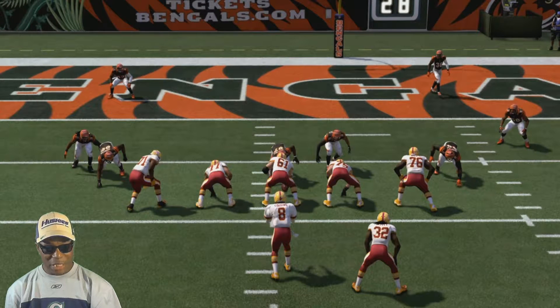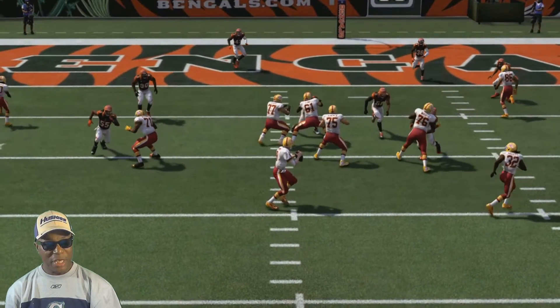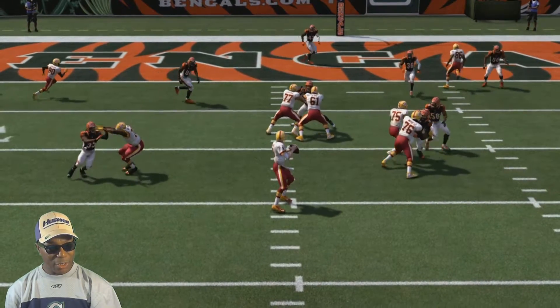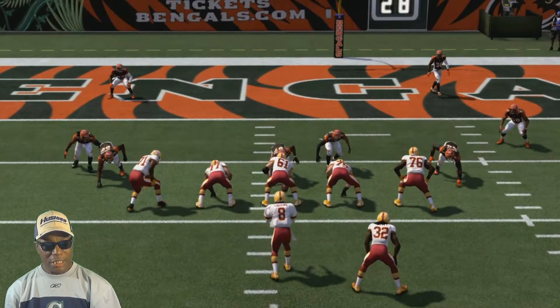Another thing I want to focus on in this play — look at Trent Williams, the left tackle. Watch him play — he plays this defensive left tackle perfectly, protecting Kirk Cousins' blind side. Look at him, he's got his arms extended. This is great football right here.